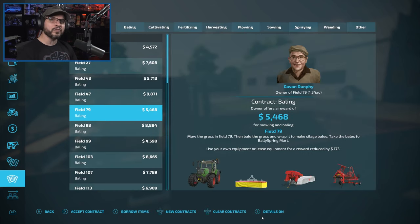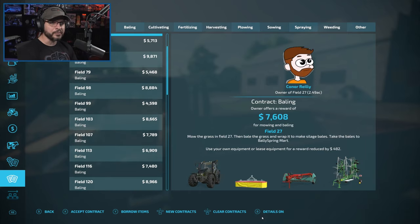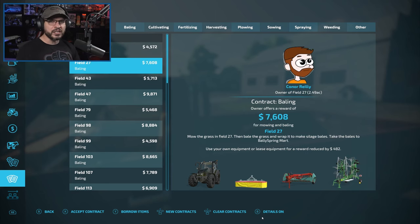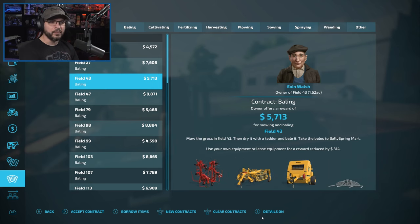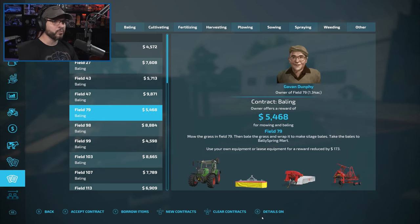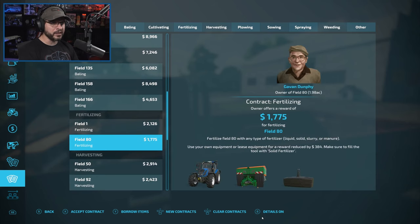We also have the concept of being able to purchase land from farmers we've done multiple contracts for at a discounted rate. I have it set where we can do up to 10 jobs at a 5% discount per job — so at maximum we could get a farm at half price. That is about the only other thing different from a normal start from scratch run.